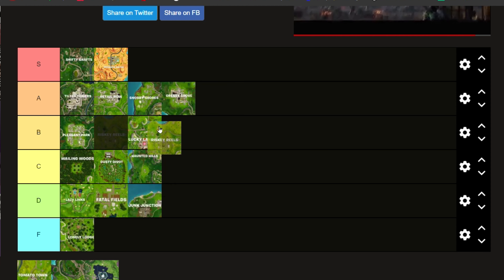Risky Reels — I'm going to put it bottom B. A lot of people do land there, so I recommend you go to the four houses on the outskirts to get loot before going there, since it's a really open place with a lot of chests and the infamous challenge of getting seven chests at Risky Reels. It is a good place to drop if you want a lot of kills and chests, so that's why I'm putting it in B.